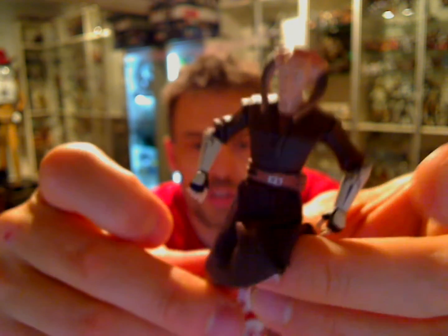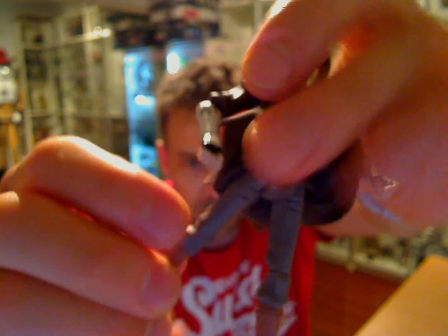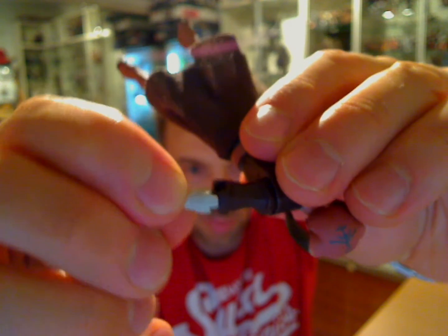On the figure itself, underneath the skirt, you'll see there's knee articulation, no ankle articulation — boo, Hasbro. Swivel hips, swivel waist, ball-jointed shoulders, swivel wrists, and a ball-jointed head. Articulation is pretty basic, but it works. Some nice clips on the back where his armour moves — it goes round and clips into the figure, making a slightly realistic looking piece for that armour to clip on.